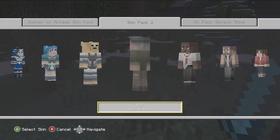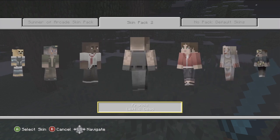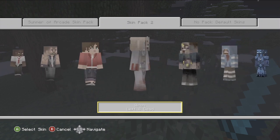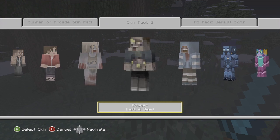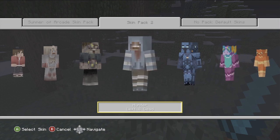We got Bill from Left 4 Dead — we got a bunch of Left 4 Dead people. We got Louis the pill head from Left 4 Dead, Francis from Left 4 Dead, Zoey from Left 4 Dead. We got the Witch from Left 4 Dead — she actually looks pretty cool. We got a Boomer from Left 4 Dead — he looks just like mangled.